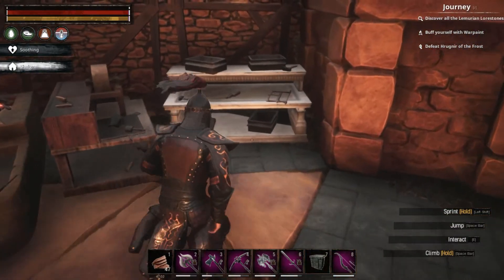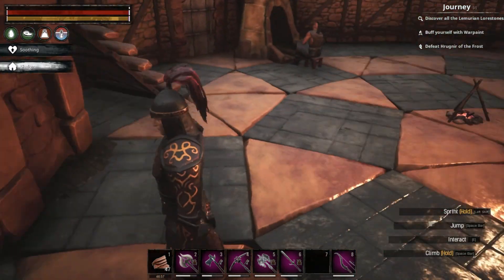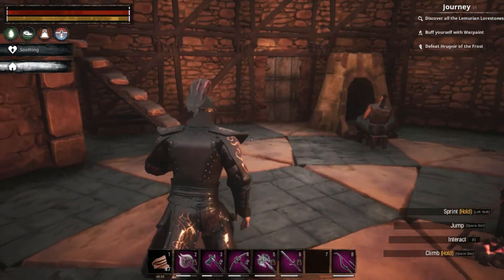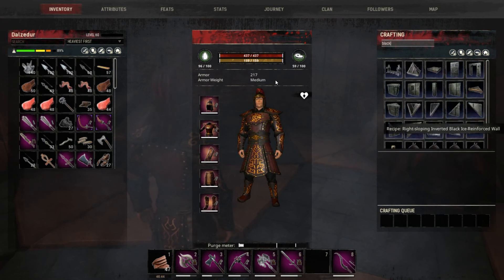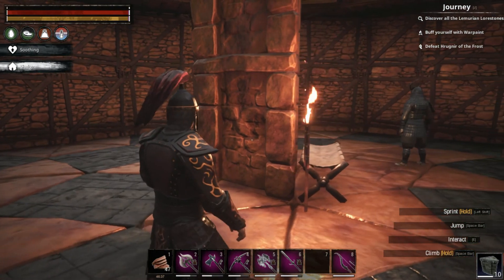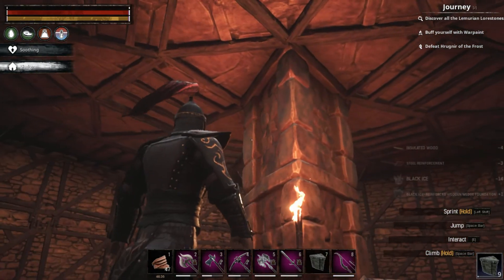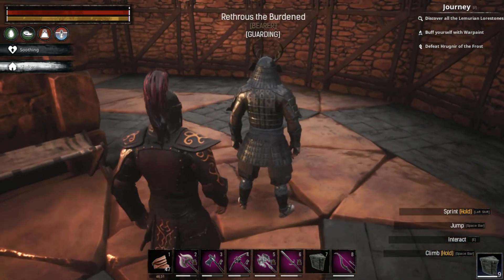That's unfortunate. And then we'd have to fill these wedges, but I don't really have that much black ice on me right now. Enough for ten. I'll let this ten cover the center, I think.